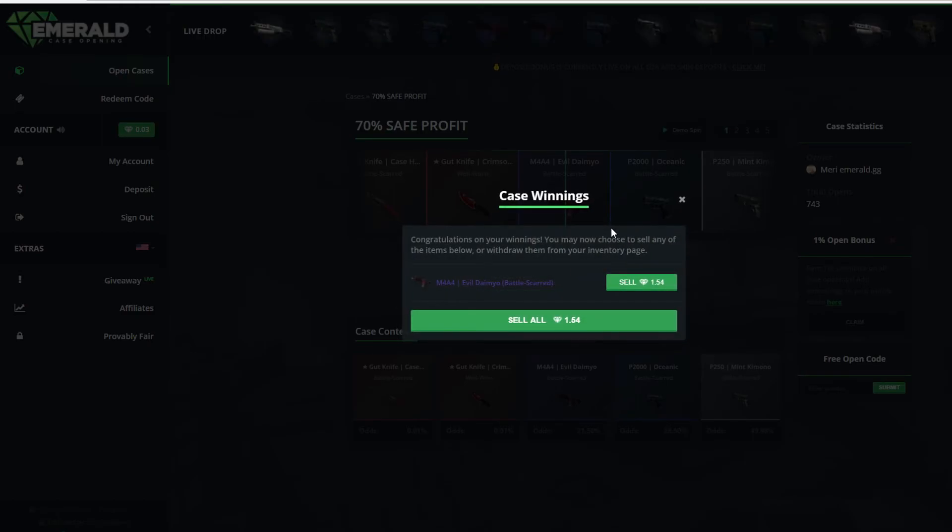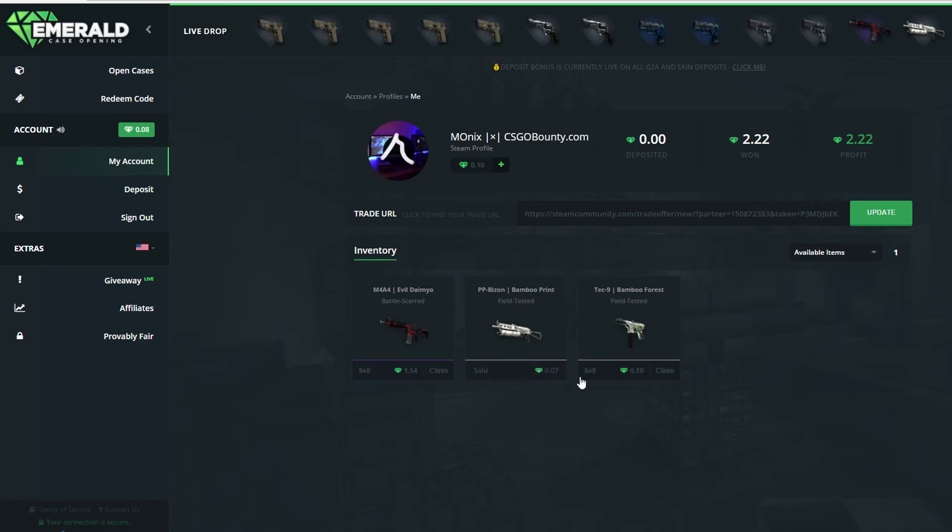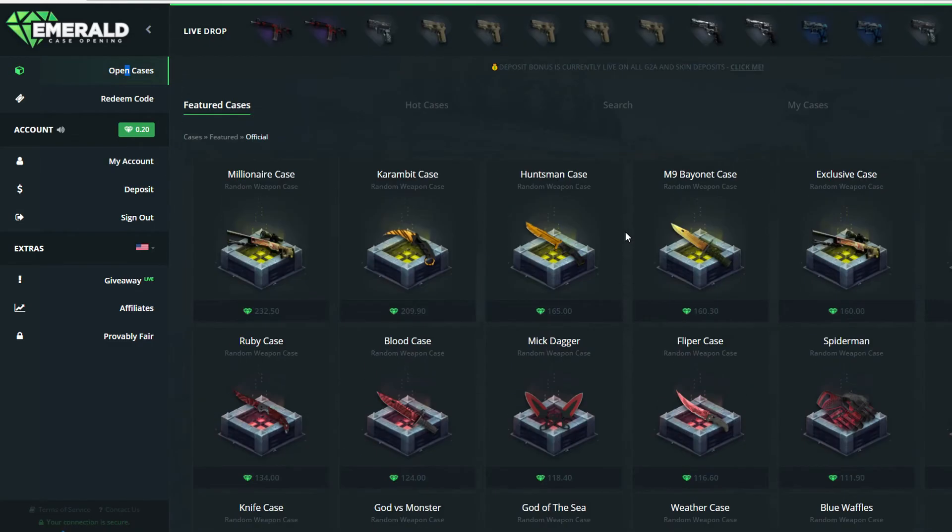Let's actually go. That's nice profit. So my account — I will actually sell this and sell this. I will keep the Evil Daimyo and we will open more 20-cent cases.